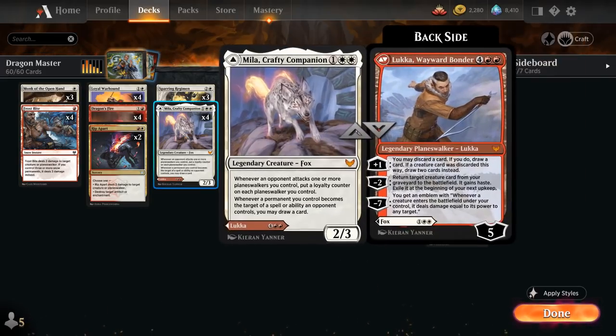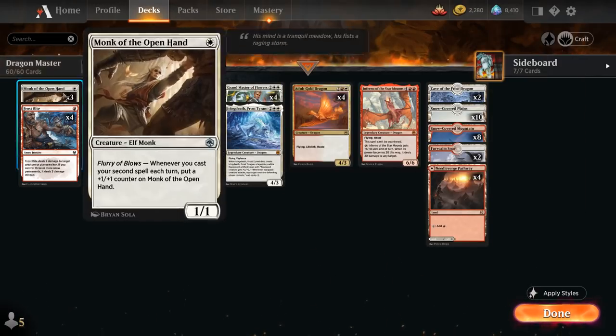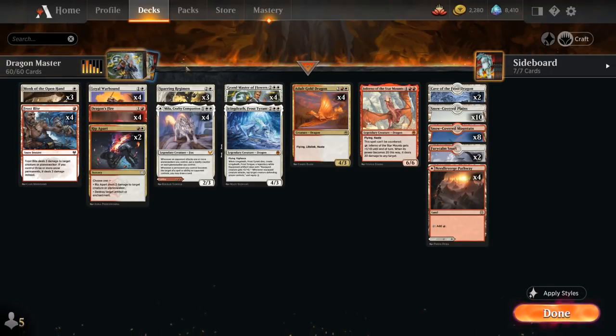To synergize with our Grand Master, we also have the full playset of Mila, Crafty Companion, which flips into Luka, Wayward Bonder. Mila is a 2/3 legendary Fox: whenever an opponent attacks one or more Planeswalkers we control, each gets a loyalty counter; and whenever a permanent we control becomes the target of an opponent's spell or ability, we may draw a card. Luka, at 6 mana with 5 loyalty, has a plus-1 letting us discard a card to draw a card — or two cards if a creature was discarded. That's great synergy with Grand Master, as we can discard a Monk of the Open Hand to draw two.